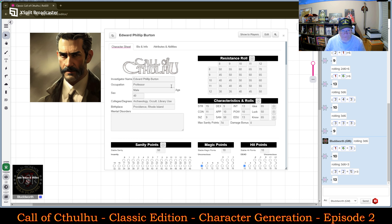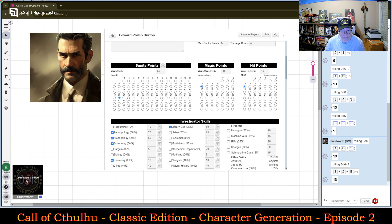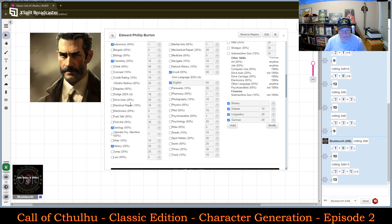So we have Edward Philip Burton, a Professor, Male, Age 40. His specialty areas or degrees are in Archaeology, Occult, and Library Use. His characteristics are all set here. His Sanity is at 50, his Magic Points are at 10, his Hit Points are at 10. You can see the distribution of his skills now.